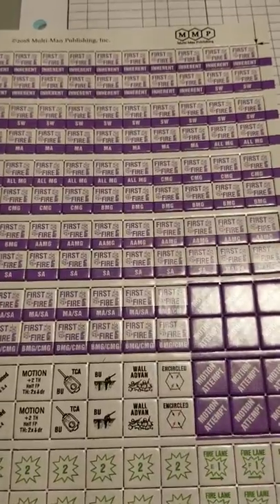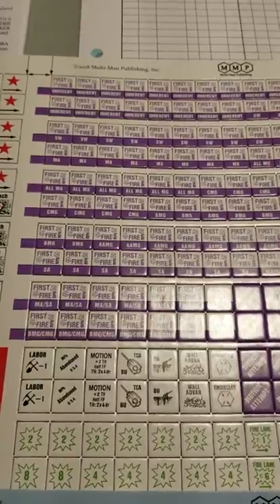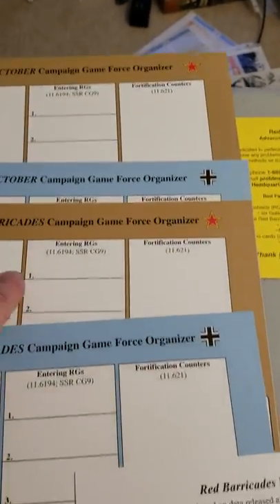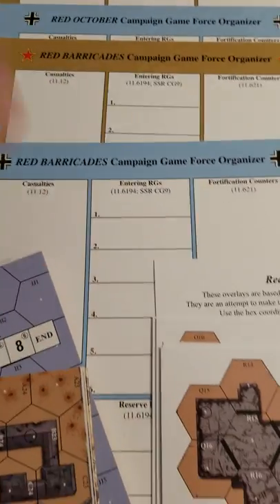You can just work your way through it as you fire — inherit this target and so forth. It's probably more important for the defensive first fire phase. We also have a campaign game Force Organizers here, all the way through Red Barricades and Red October, so you can run two at once.